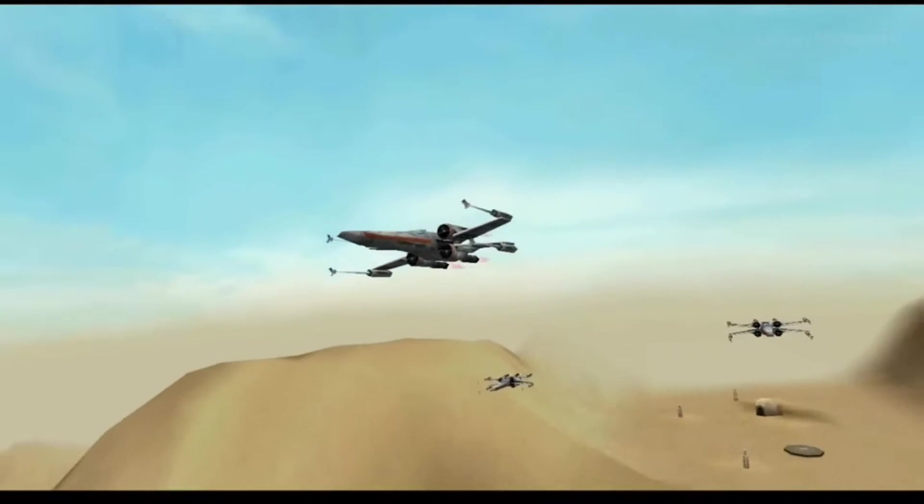Good job, Jensen. It sure is nice to take the fight to the Imperials for once. It seems like we're always playing defense. Rogues, listen up. Kayton has given us another Imperial military location. It's a large spaceport located at the end of this canyon. We're using Wide Wings because of their greater firepower, but they move like a sleepy Hutt, so watch it.